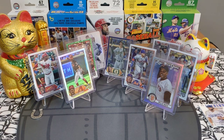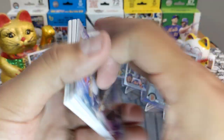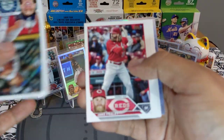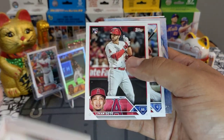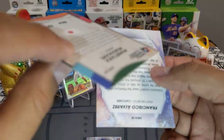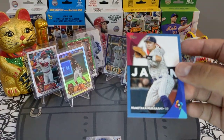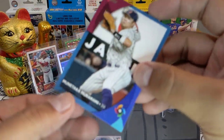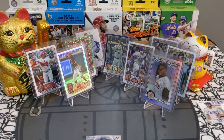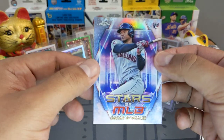Two and a half blaster boxes done, one numbered card. Might be skipping blasters after this — hangers and fat packs might be where it's at. Varland rookie, Gilbert. Juan Soto. Oscar Gonzalez chrome — and is that a blue parallel? Munetaka Murakami blue, Japan World Baseball Classic — very sweet right there. Putting it on the stage.